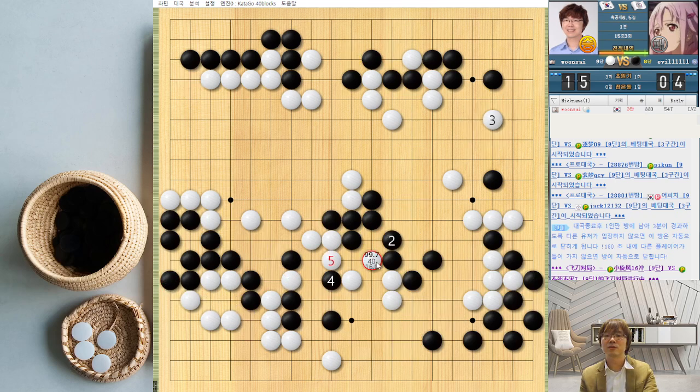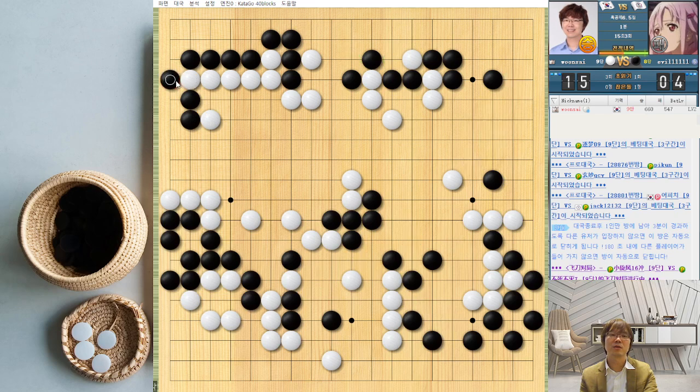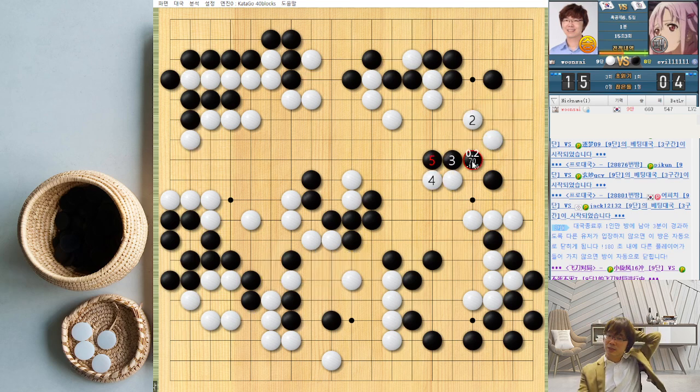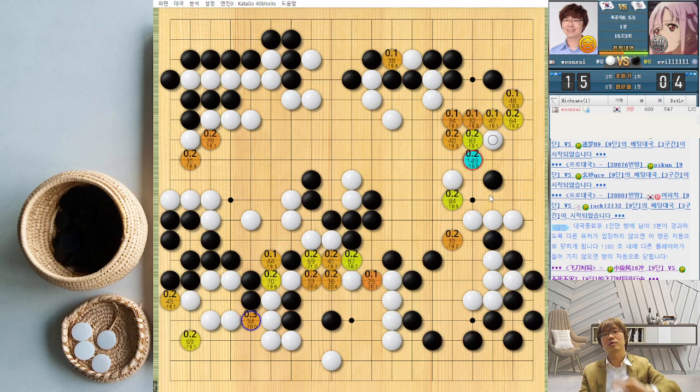Capturing here, and then take this one, and then he just jumps here. When I invade, about 20 points — 18 points — are different. It was a fun game, especially when I was attacking at the center. I just captured small pieces but it was fun.